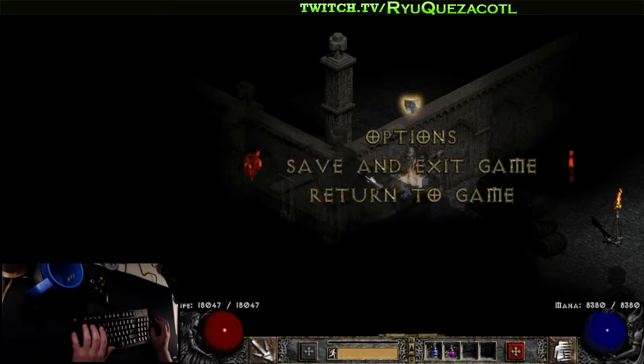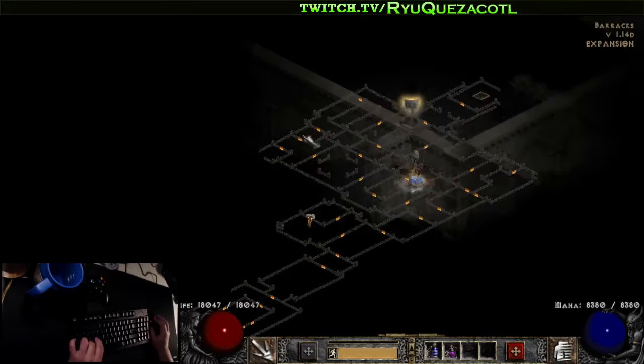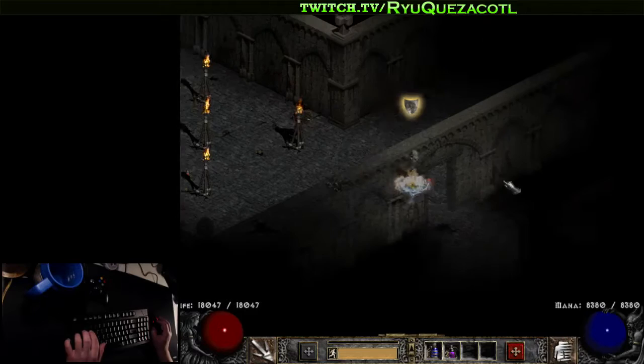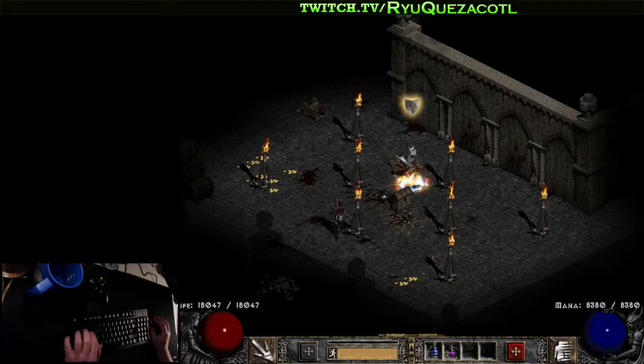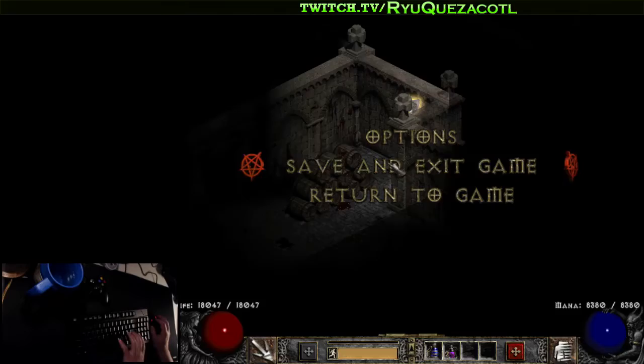Let's do a couple runs and look at these fixed rooms. This one here is a fixed room — there are always champion monsters somewhere in it. Pay attention to this room too: sometimes elite monsters spawn right here. When you're doing a speed run through the barracks and want to pick up experience, there are hotspot rooms for elites. This one always has champions right in the center.